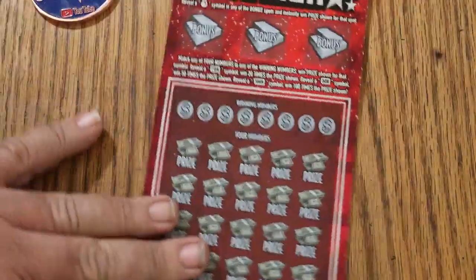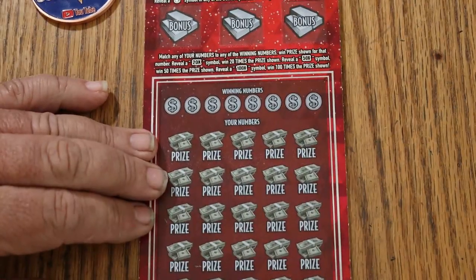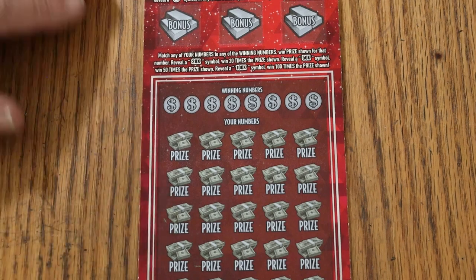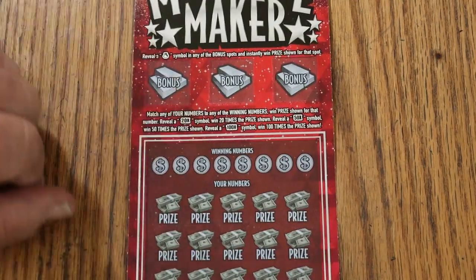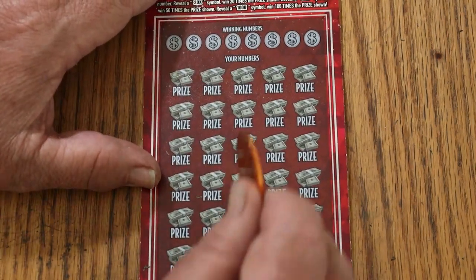Let's try that $30 Millionaire Maker. Match your numbers to the winning numbers, win the prize. Reveal a 20x, win 20 times; 50 times; 100 times the prize. Simple enough. There are bonus spots — find the money bag in the bonus and win the prize shown.